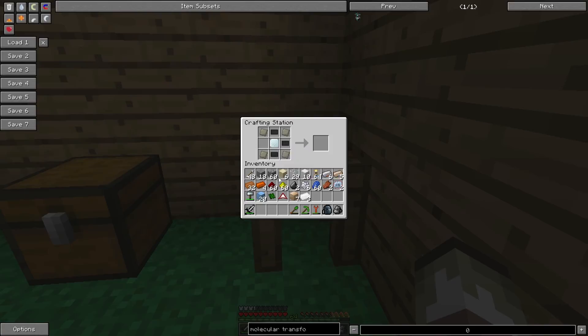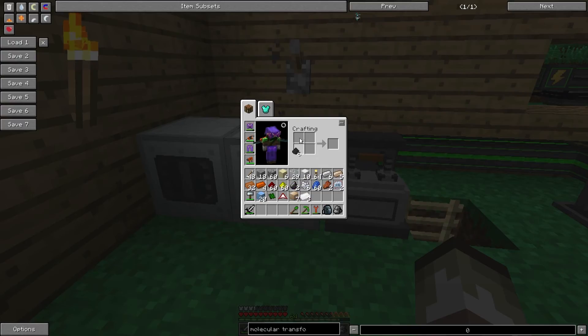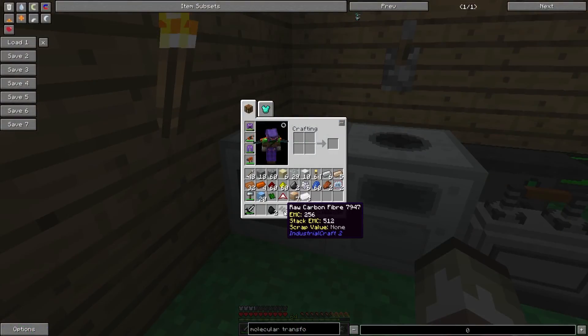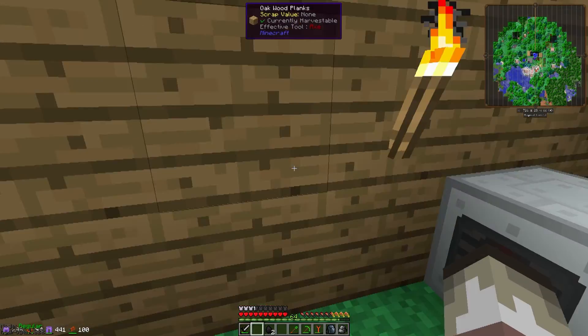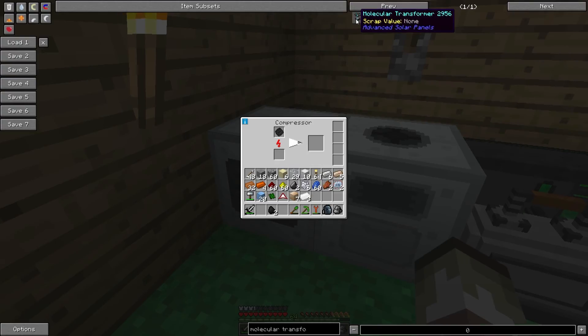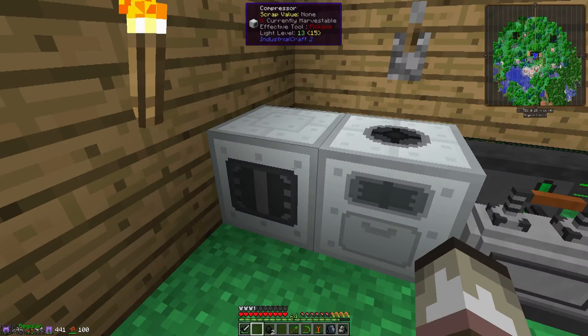There's another carbon plate. The extra solar panel can just stay out there while we work. And now we just need one more, and then you can stop making the noise. I'll just shut those machines off — I really don't need them. These two make this thing, which goes in here, and then when all that's said and done it goes in there. Oh dear, I need to make a molecular transformer, which requires two more of these.